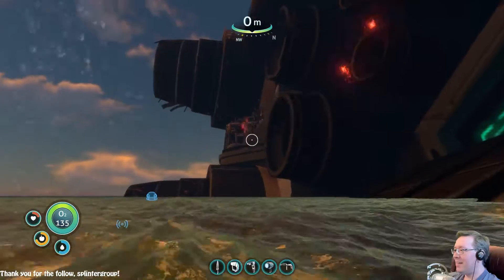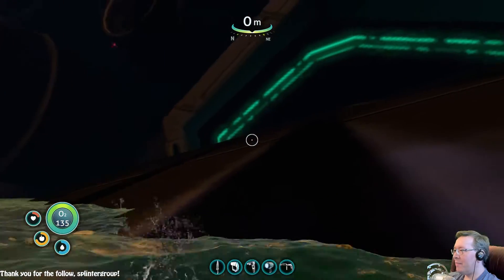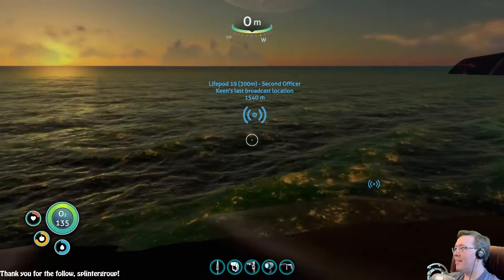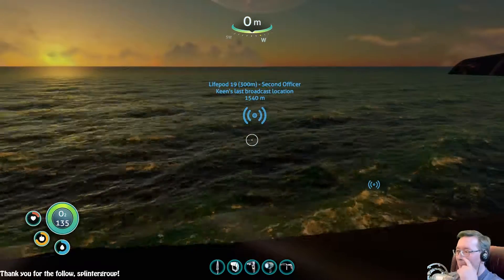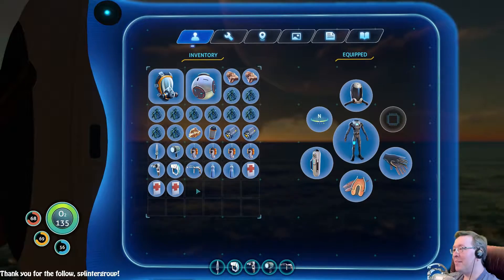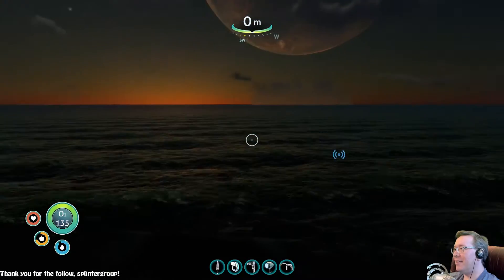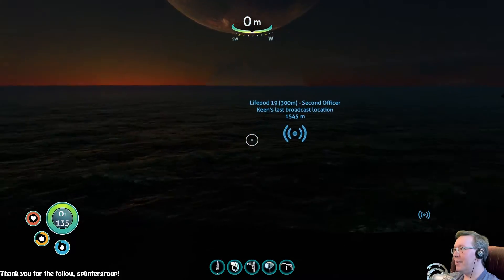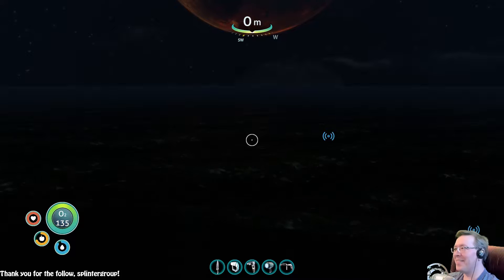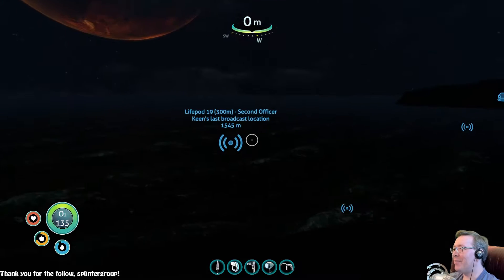Come on, stupid game — let me jump up here where it can't eat me. Well, I suppose that means we can't repair the ship. We're still alive. Barely. What do I do? And now the lights go out. What the hell do I do now? Seriously, what the hell do I do now? That was not something I was prepared for. The life pod is a kilometer away.